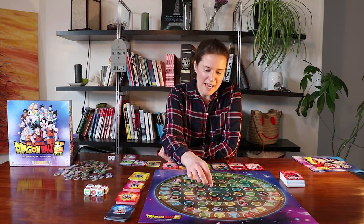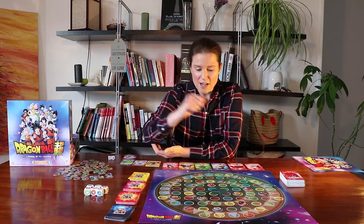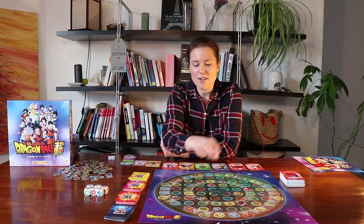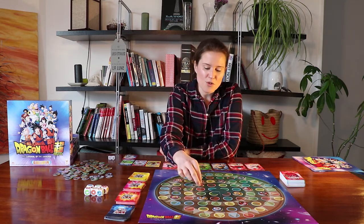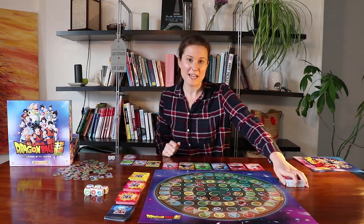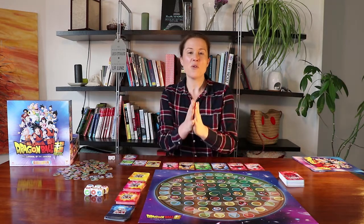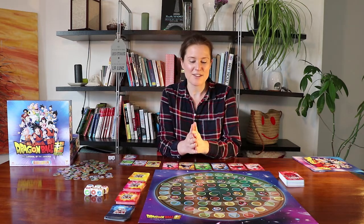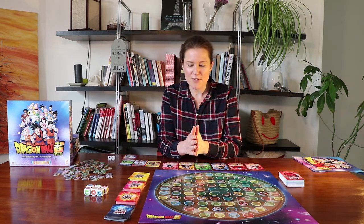The final square I choose to land on is going to have an effect. If I land on a red square I draw an extra attack card; if I land on a blue square I draw an extra special card; if I land on a yellow square I draw an extra defense card; and if I land on a green square I draw the first warrior off the top of the remaining warriors deck and fight that warrior.